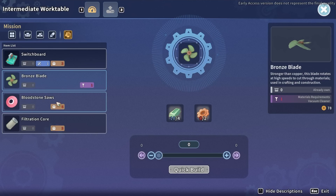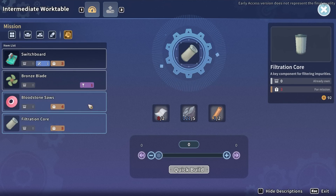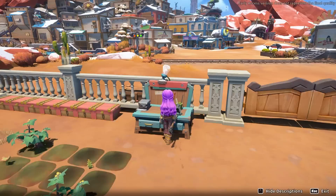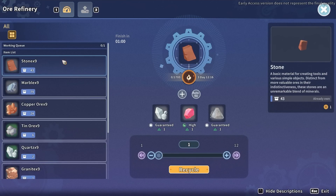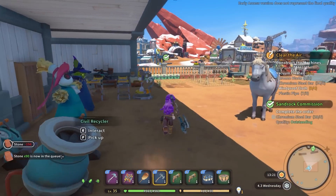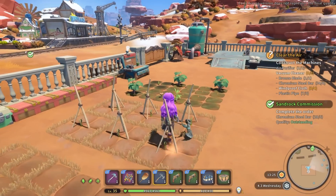For the filtration cores I need fibre mesh from Gecko ruins, and I don't have any bloodstones left - I need about 12 of them. So I'm going to put some stone through the ore refinery and hope I get bloodstones. Hopefully that can sort itself out, and I'm going to go to the mines.